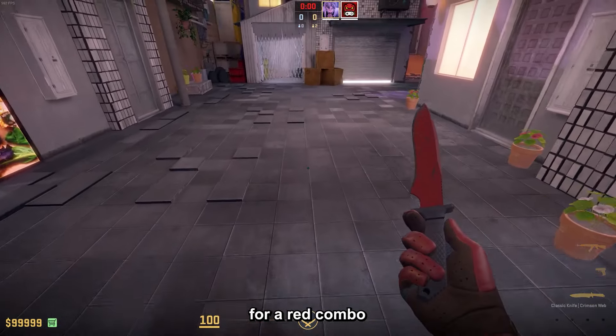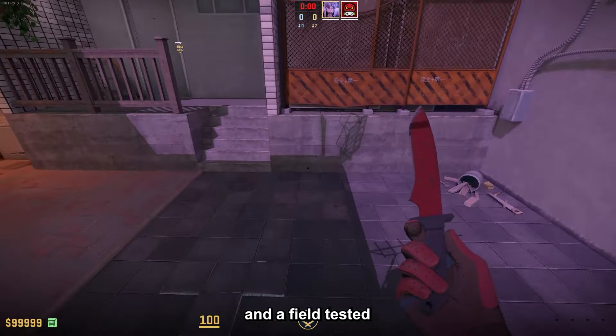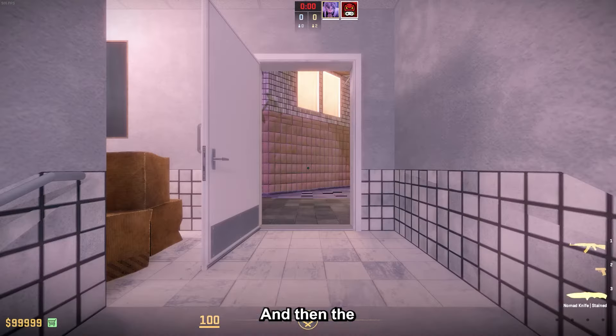Then the Classic Knife Crimson Web, which is great for a red combo and is also the best skin you can get for the Classic Knife at the moment. The field tested with low float will cost you around $236.